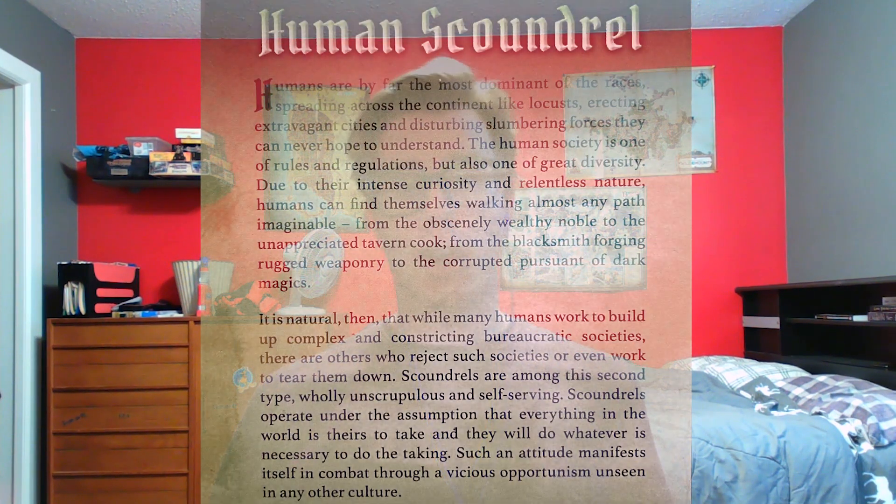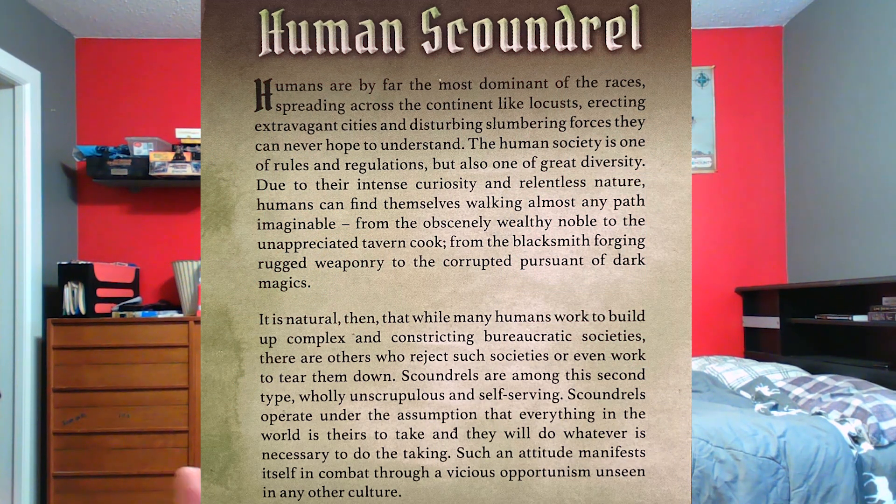Before we start the actual build, let's look at some flavor text. Humans are by far the most dominant of the races, spreading across the continent like locusts, erecting extravagant cities and disturbing slumbering forces they can never hope to understand. Human society is one of rules and regulations, but also of great diversity. Humans can find themselves walking almost any path imaginable — from the obscenely wealthy noble to the unappreciated tavern cook, from the blacksmith to the corrupted pursuer of dark magics. Scoundrels are wholly unscrupulous and self-serving, operating under the assumption that everything in the world is theirs to take, manifesting in combat through a vicious opportunism unseen in any other culture.